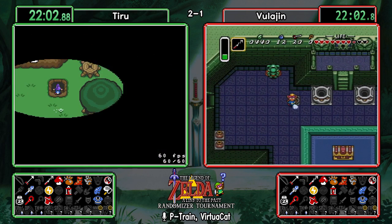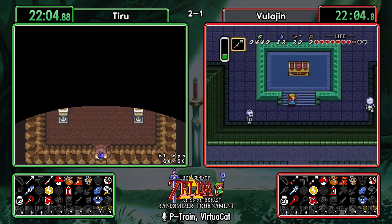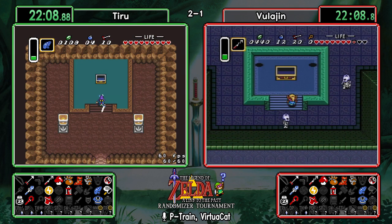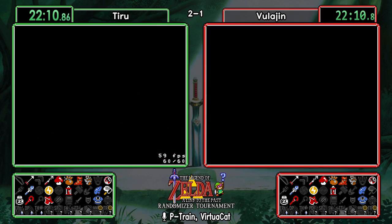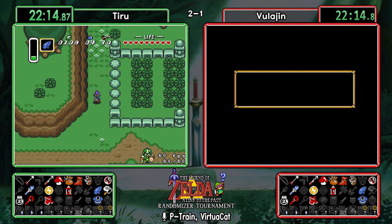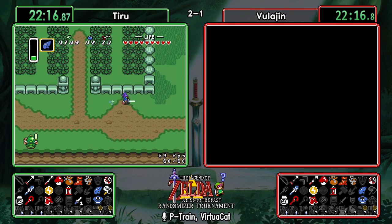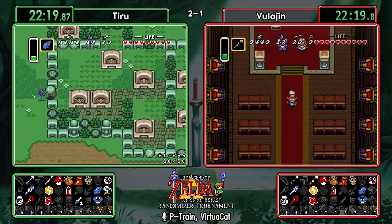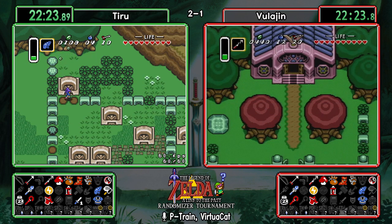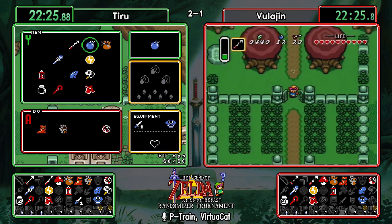Tiru checking bonk rocks — and a sword! Agahnim's definitely looking a lot more possible at this point. At the moment it's a slight knowledge advantage to Tiru. It looks like Tiru is actually setting up for a Zora play — it looks like he's trying to make it.